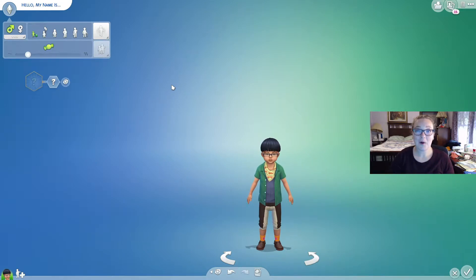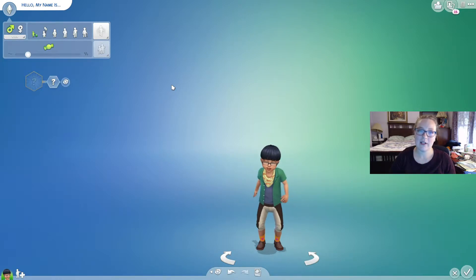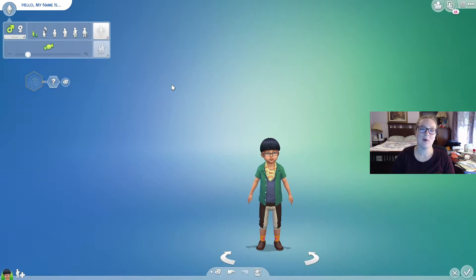Hey guys, it's Haley here with all of my bunnies and welcome back to my channel. Today we are actually not playing the 100 Baby Challenge. We are going to do a quick little Create-A-Sim Challenge — the Toddler Challenge. Basically we go into Create-A-Sim, create a toddler, try to make the toddler look really cute, and then we age them up to an adult and see what kind of abomination we made. So let's just jump right into it.